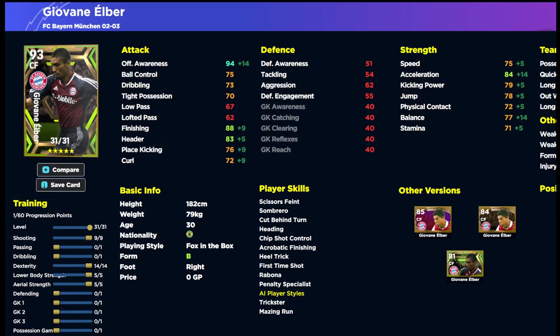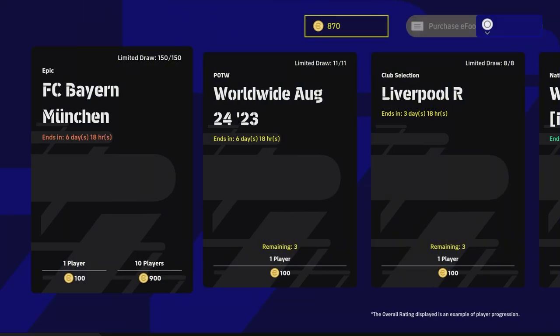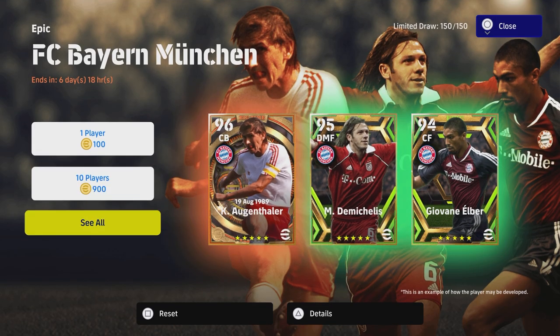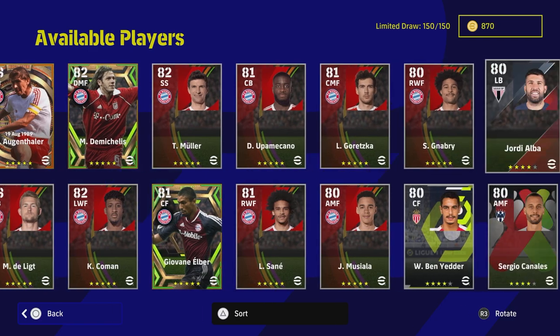This card does train up quite decently - I have done a full trainer guide for all these cards. He has 88 finishing, 94 awareness, 77 balance, 84 acceleration. I've gone with more balance here at 78, which I explain in the video. But other than that, it's just not a good enough card. With this pack you have a one-in-150 chance of getting him, so if you're spinning for the other two boys it's not really worth spinning just for Elbert.